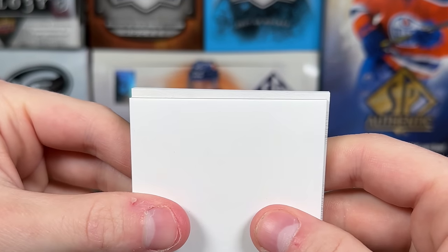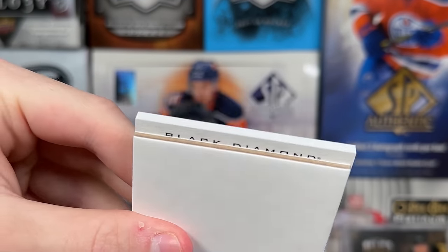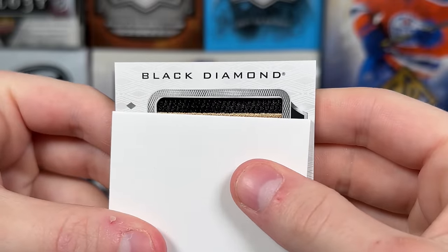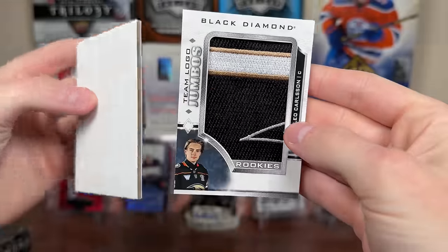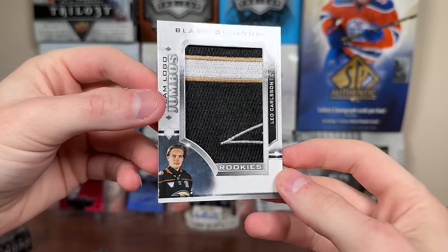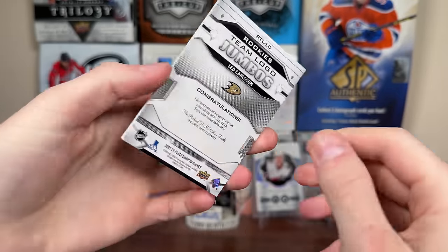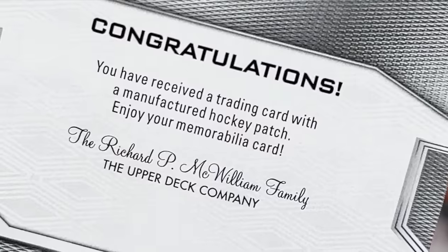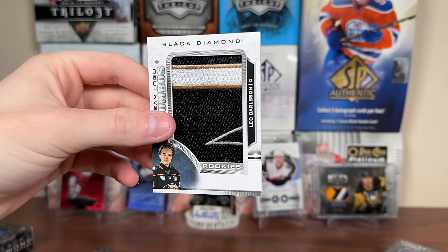And it looks like we actually do have — is this a rookie gems? No, it's a team logo jumbo of Leo Carlson. So again, one of the top names, but it's aggressive — the manufactured ducks patch there. Congratulations, you received a relic card with a manufactured hockey patch. Enjoy. Leo Carlson is our third card of the box.